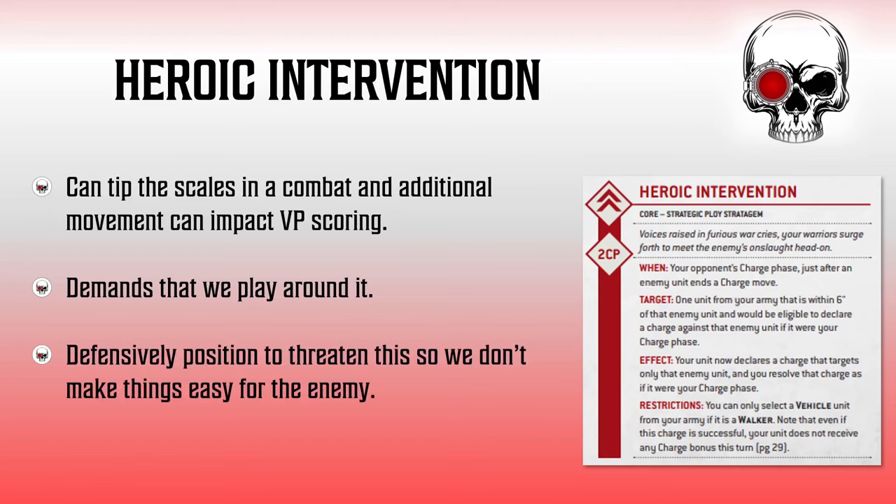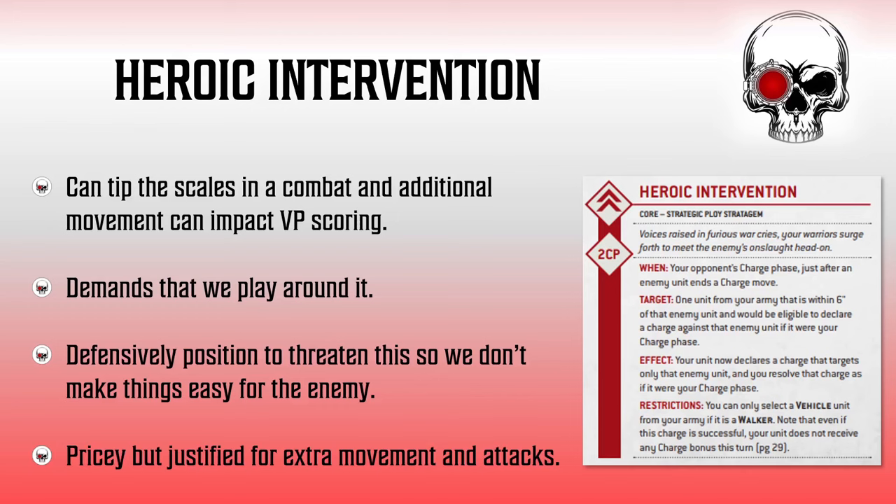It works the other way as well — whenever we're being charged, we always want to be thinking about whether we can Heroic Intervene. That 2CP is a significant amount to have in the charge phase, so if we have 2CP sitting there, we want to be considering how we can leverage the threat of Heroic Intervention as much as possible. Perhaps we've got a chaff unit on an objective about to be reached in combat — if we've got a more scary combat unit a bit further back, we can position our units to be able to Heroic Intervene. It's a great strategy and it really comes into its own when we start looking at it as not just a fighty strat, but something that allows us a little bit of extra movement as well — really lets us do quite a lot of damage both in terms of extra combat and on the scoreboard.